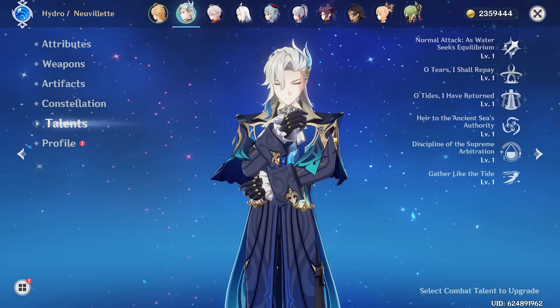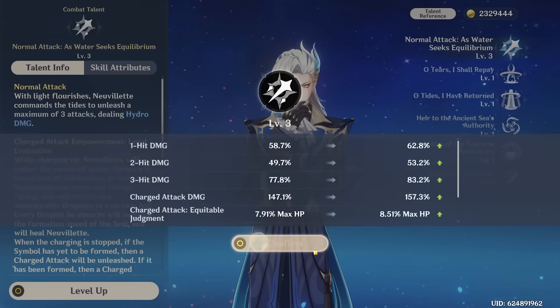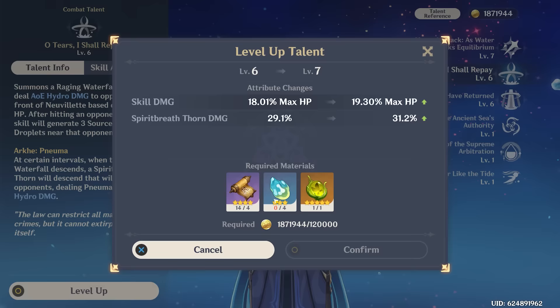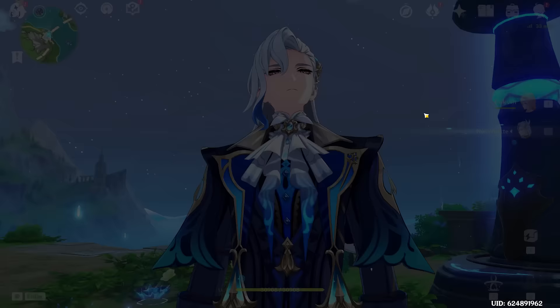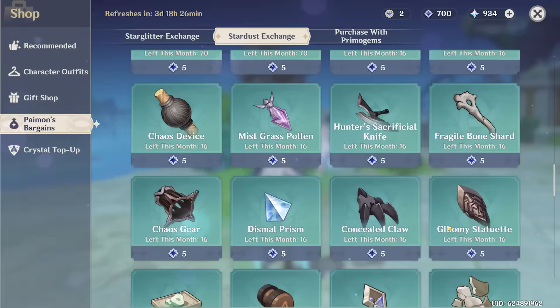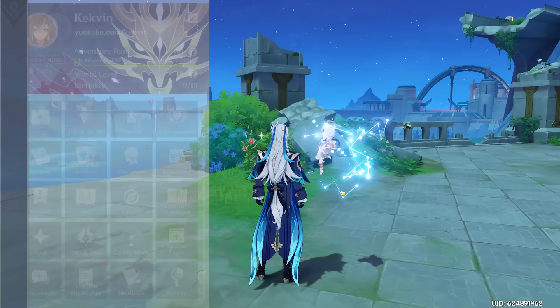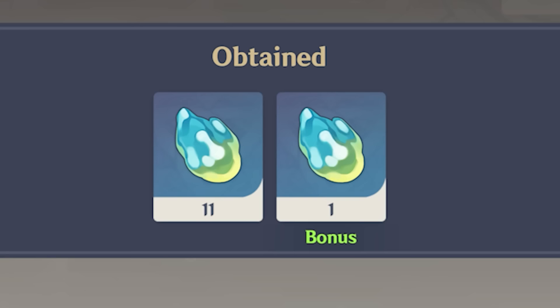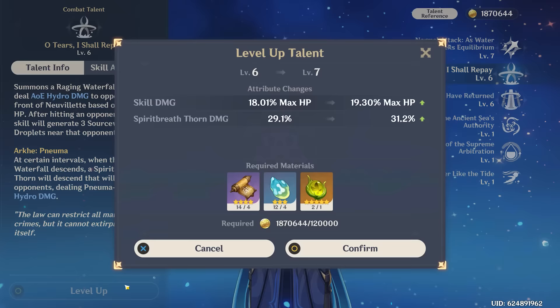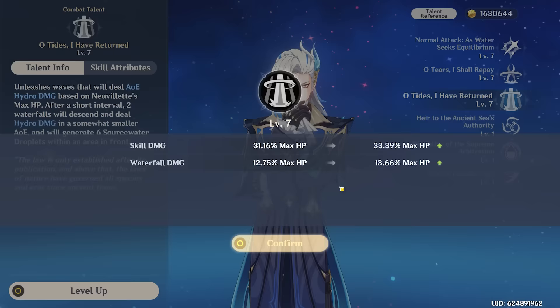The last thing we're going to work on is talents — I plan to get to 7-7-7. We're short on resources and need to collect more Xenochromatic Crystals from the aberrants. Nobody likes fighting the crabs, so I'm going to buy it from the shop because I am a filthy whale. Now all we have to do is craft the rest. We can make 30 of these — Sucrose, give me doubles. And then 11 more of these. That should be fine because we now have enough for the 7-7-7 talents. And there we go — full 7-7-7. He is looking mighty fine.